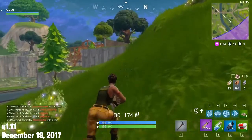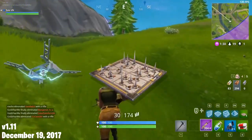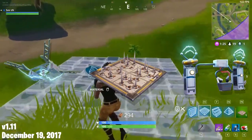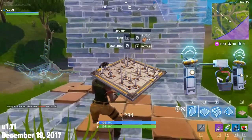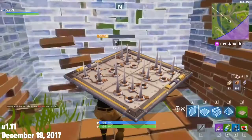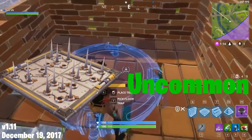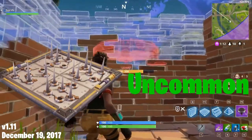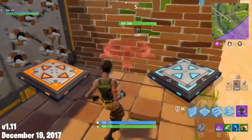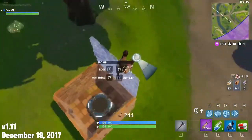This update also removed a lot of filler traps. The Ceiling Zapper, Damage Trap, and Wall Dynamo all do the exact same thing, except placed on different surfaces. This update vaulted the Ceiling Zapper and the Wall Dynamo, leaving the Damage Trap as the only offensive trap. To compensate, the Damage Trap was changed from Rare to Uncommon and can now be placed on walls and ceilings as well. The Directional Jump Pad was also vaulted because it was just a worse version of the Launch Pad.